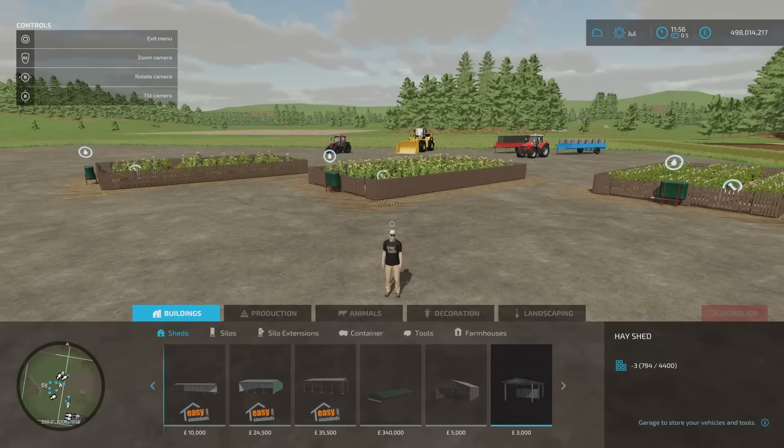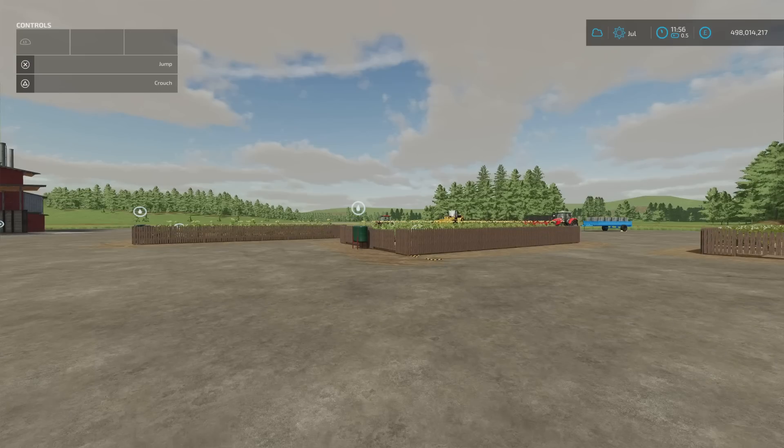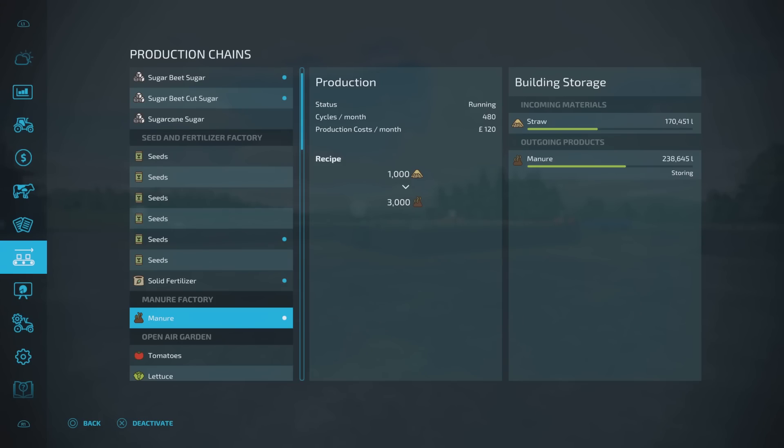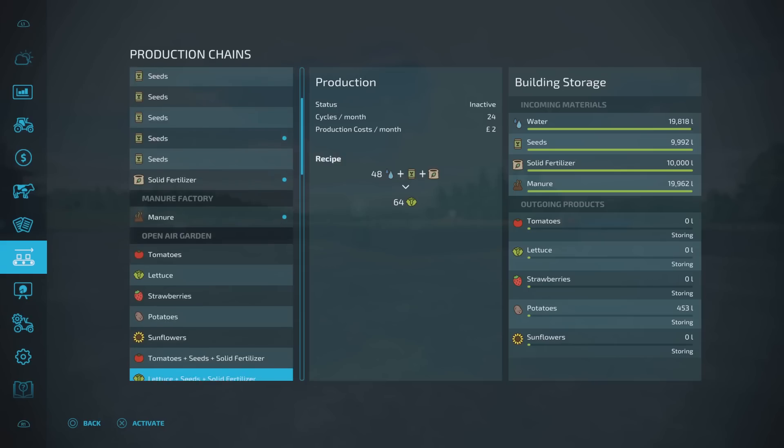You'll find these under build mode, under production and greenhouses, at the very end. They're 2,000 each — nice and cheap. Six slots to place, coming down to one. Honestly brilliant. But this is where things get a little more fruity, if you'll pardon the pun. Going to our first Open Air Garden recipe list.